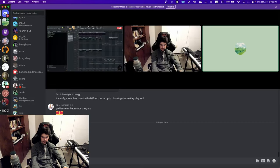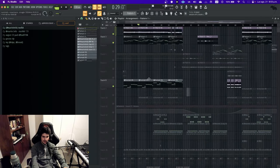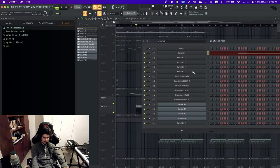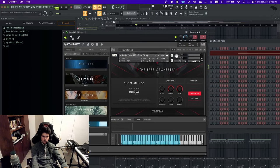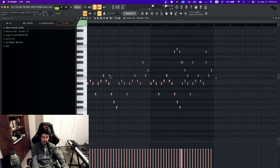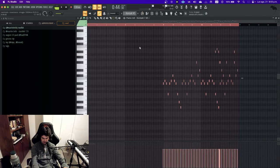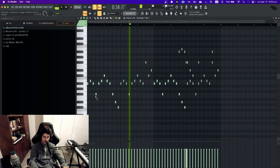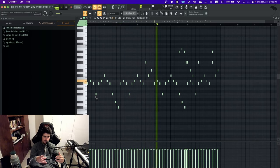Turning the velocity down adds a kind of human emotion because when you're playing digitally, low velocity makes things sound more subtle. It's really cool to mess with velocity. The last melodic element I added was the short strings, also from Project SAM's Free Orchestra. There are two patterns — one at normal pitch and one pitched up an octave — and I wanted a lead melody, something memorable.